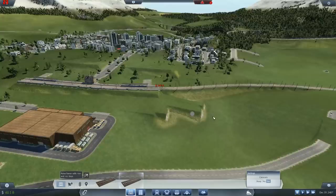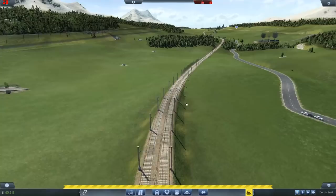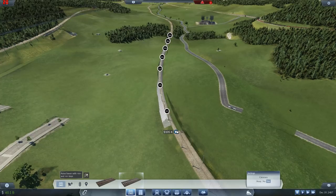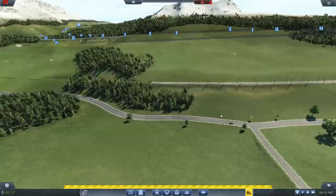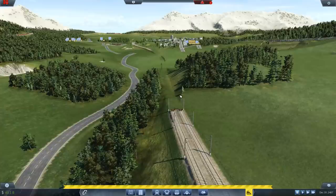This bit of track down here I want to relay because we don't want to be going down into a dip for no reason. We'll take it back to about there and then relay it. That's coming down at quite a steep angle and it doesn't really need to come down that much. Do we want to take it back maybe another section at this end? That's again going down quite steeply - go on, we'll go back one more on this end.